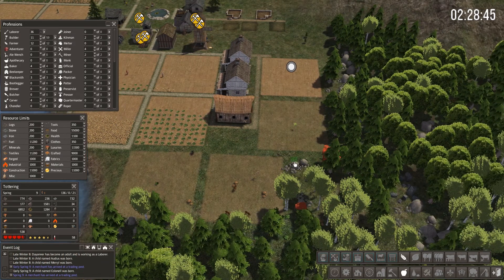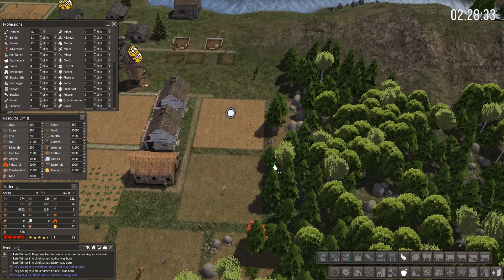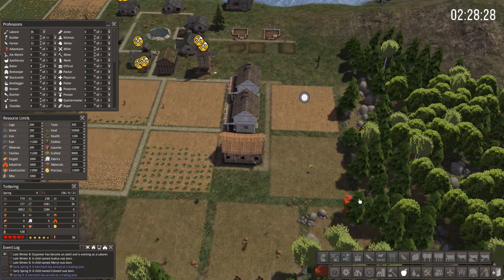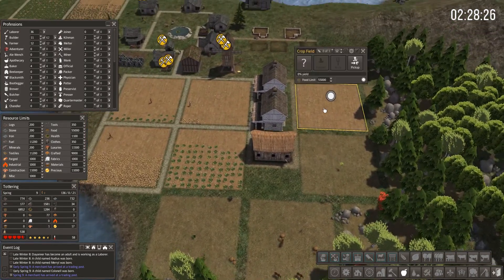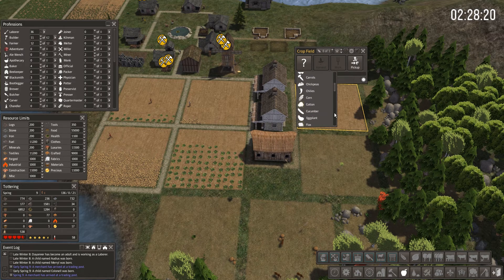I hope you guys are liking the Banished challenge and I hope you go visit everybody - there are links in the description below to everybody who's playing. I hope you guys join in and watch all of their episodes. We've got all this down; I can only plant one at a time - this is wheat and sugar beets. Let's do a sugar beet here with two people working it.